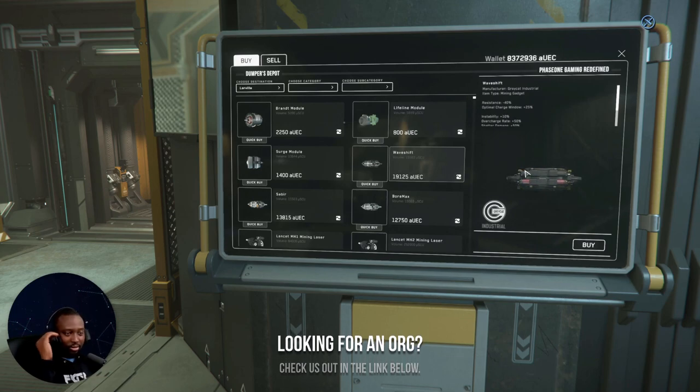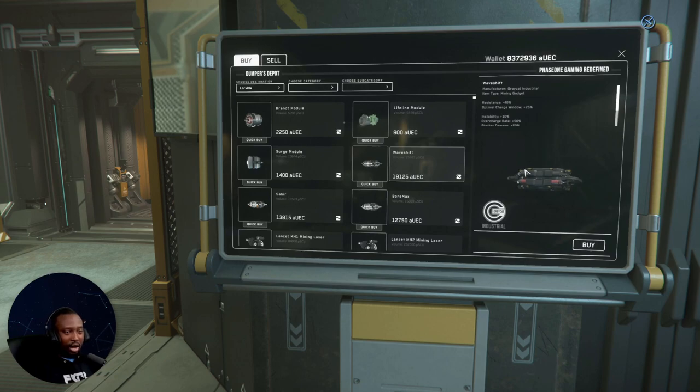So once you hit the red it's gonna shatter almost immediately, and there's 50% shatter damage. So this is really dangerous, but you just got to know what you're doing. It reduces resistance and expands the green zone.